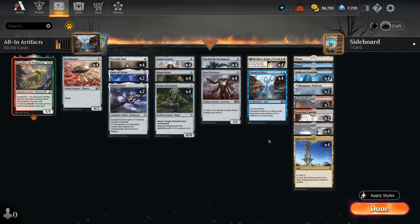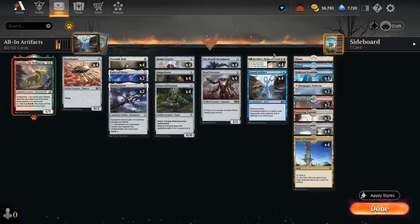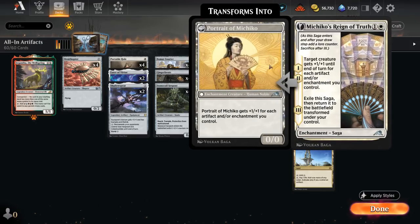More artifact payoffs include Michiko's Reign of Truth, a saga that on the first two chapters pumps one of our creatures equal to the number of artifacts and/or enchantments we control, eventually turning into Portrait of Michiko. Darksteel Citadel being an artifact also increases our artifact count for Reign of Truth.